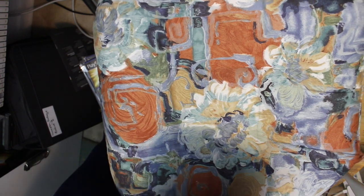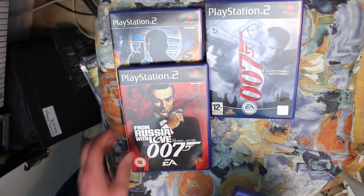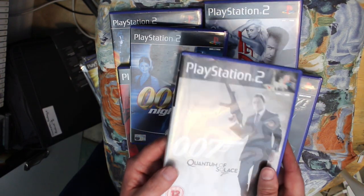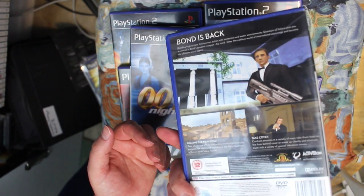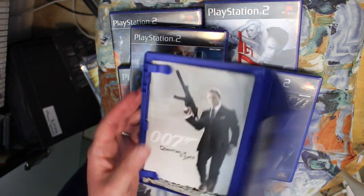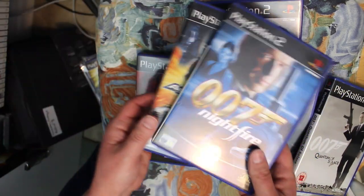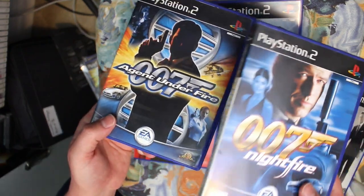I've got the 007 James Bond games — there are six of them on the PlayStation 2. Quantum of Solace is the last one and it's hard to get. It's a first-person shooter and a lot of fun. I managed to get it in decent quality with the manual, which is hard to find. Of course we also have the two that basically defined Bond on the PS2 and GameCube — Agent Under Fire and Nightfire.